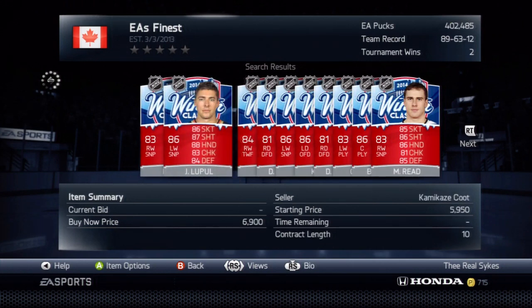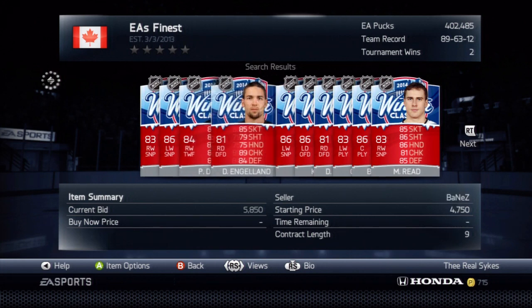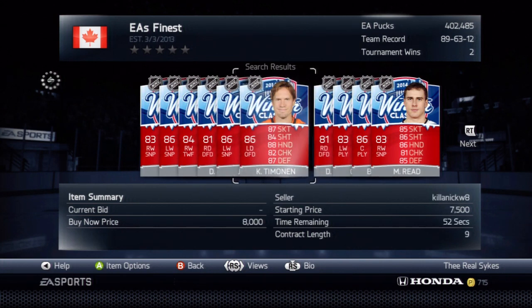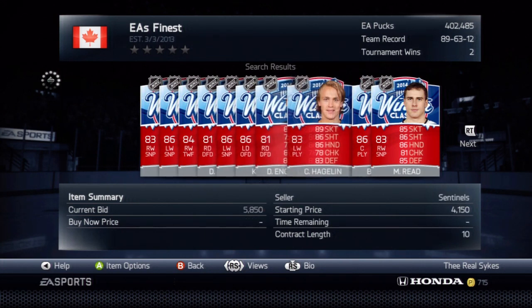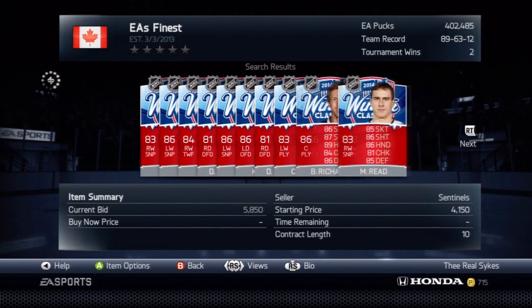So let's go look at the Winter Classic cards, because these cards are a little more to deal with. As you can see, there's Joffrey Luka going for $16k, Pascal Dupuis going for $5,950k. The prices are relatively low on these players.